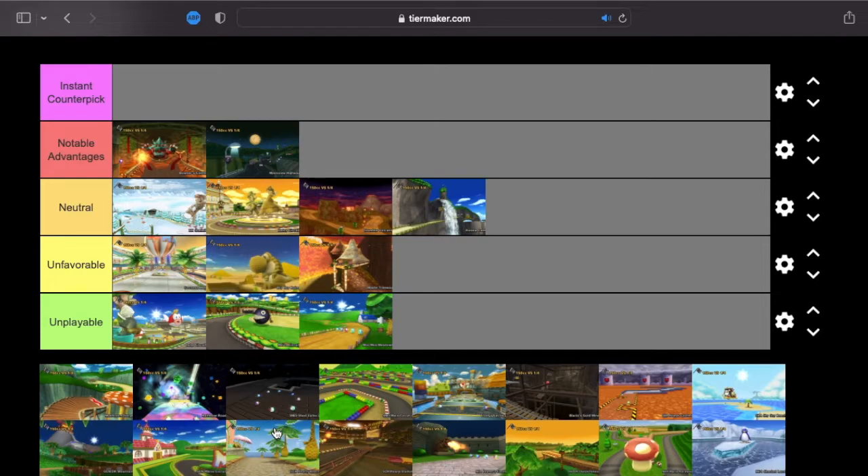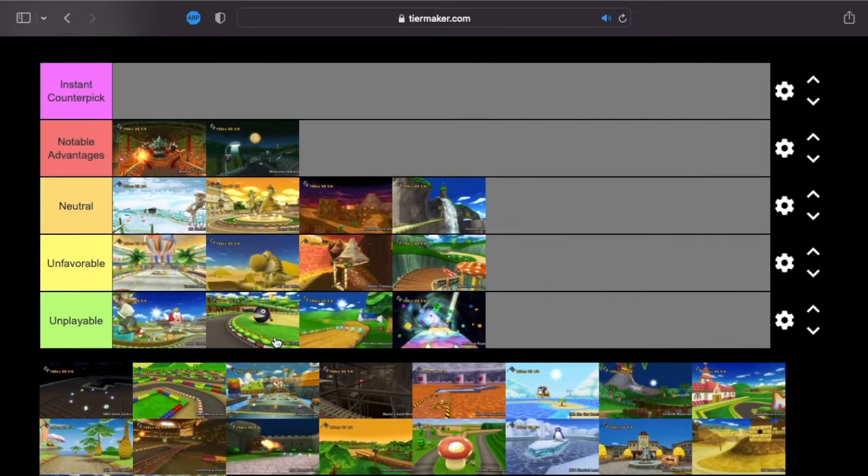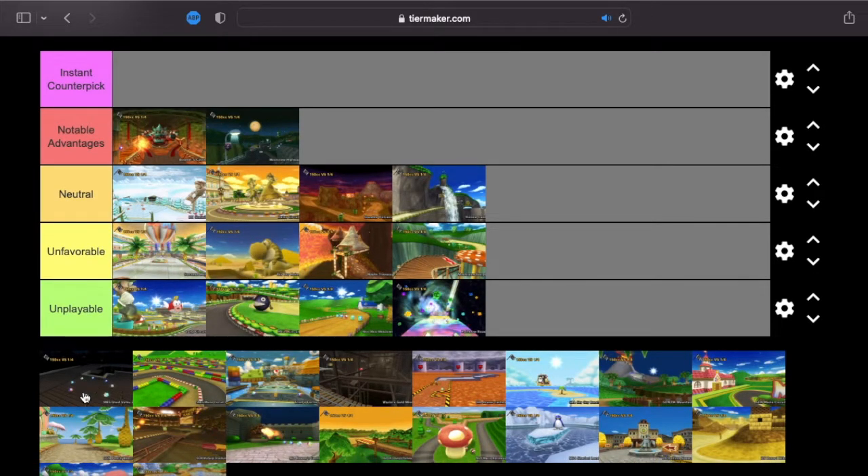Mushroom Gorge is just so Mario Kart in so many ways. I'm going to put it as high unfavorable. There are enough straightaways that you're going to be losing a little bit of time versus Funky Kong, even though it's a hectic track and I like my maneuverability. In a 1v1, it's going to be hard to win as Daisy.